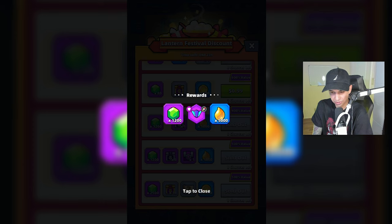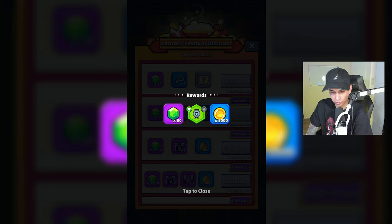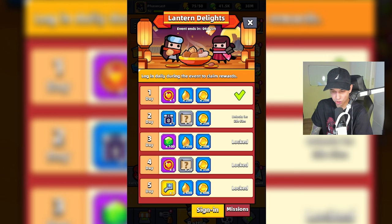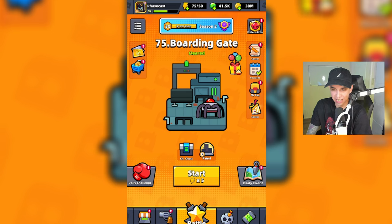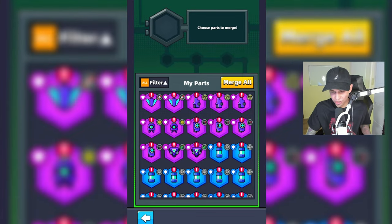Let's buy this one now — three purple tech parts right there. Check out all this energy essence we're going to obtain from this event. One purple tech part and this one should be random — it's 99 cents. Let's find out what tech part we're going to pull; it could be an epic. Nope, it's going to be a green Nanobot. You can access the Lantern Delight event right here; it shows the sign-in event and missions. There are only five days to sign in and you can access the discounts by tapping that floating balloon.